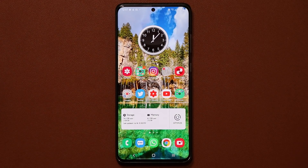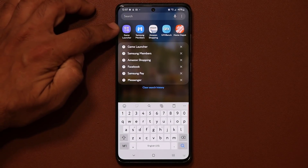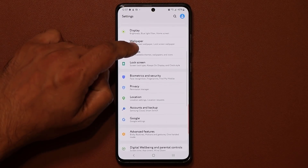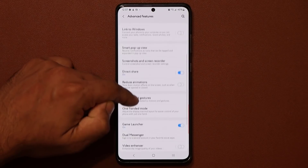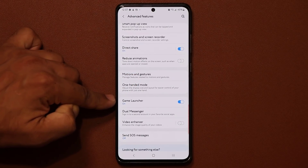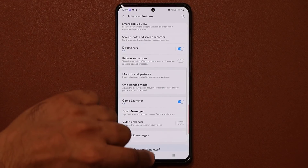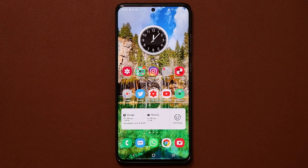In case you do not see the Game Launcher application, all you do is go to the Settings, then scroll down and go into Advanced Features. Scroll down just a little bit and you'll see the Game Launcher option here — just enable it. And you're going to see it instantly and then get access to the instant games functionality.